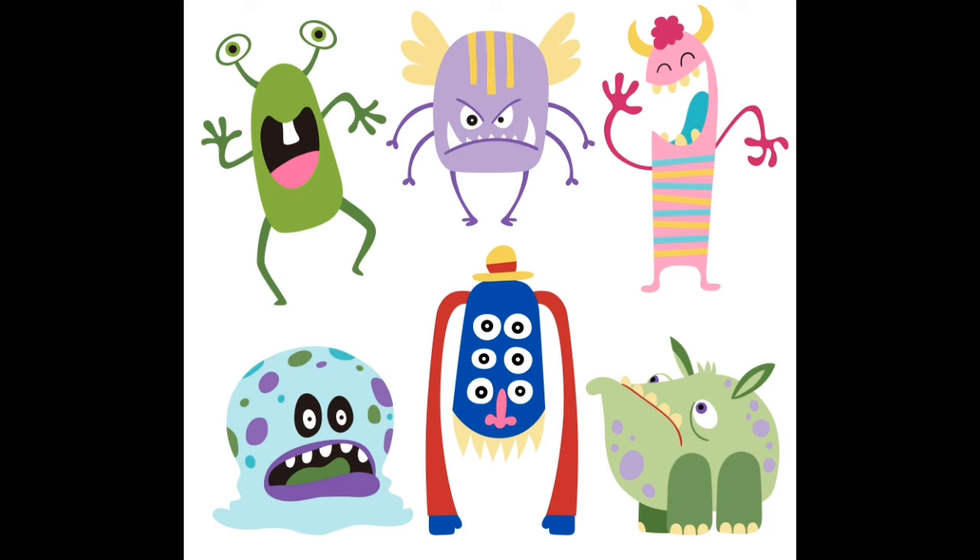This monster is blue, red and pink. He has six eyes and two arms. But he has no mouth, no ears, and no legs. Which monster is it?